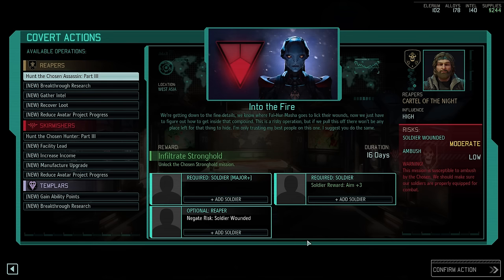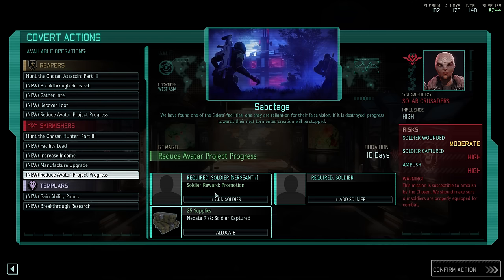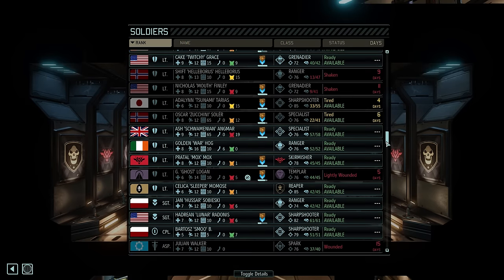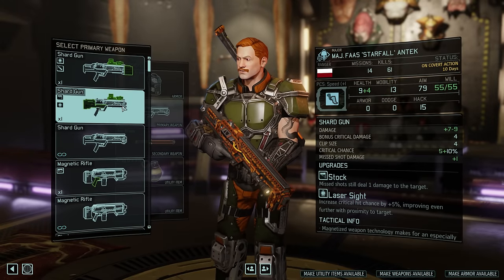With that taken care of, I think we can now assign our next covert action. I was very tempted to use our newly acquired Major to finally hunt down one of the two Chosen. However, that's before I saw that we actually have two covert actions available here that would reduce Avatar Project progress, with the second one also offering a promotion. So let's immediately advance Starfall Antec again, this time to the highest rank of Colonel, a promotion that he would otherwise need to wait a long, long time for. He will be accompanied by Grenadier Echo Sierra - I think it's time we level up a third Grenadier - and we will also gladly assign the supplies to negate the capture risk.